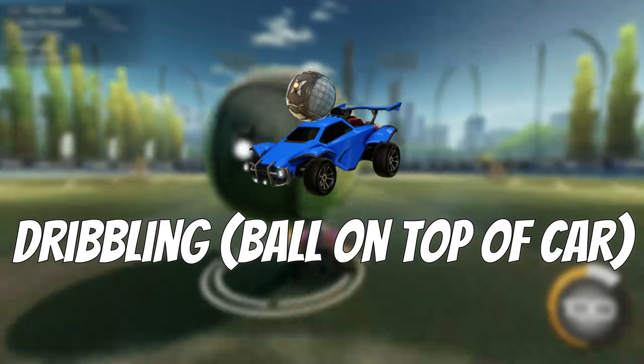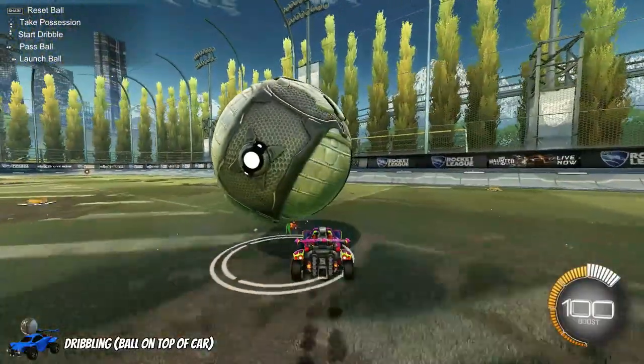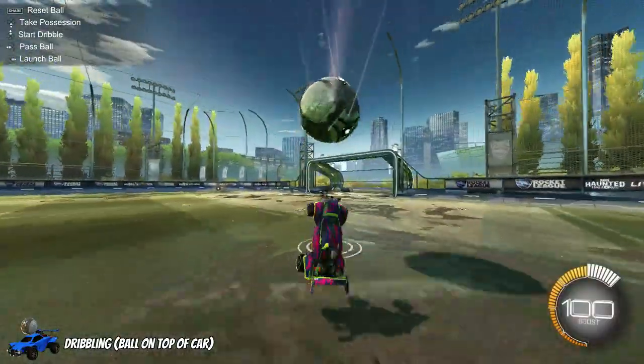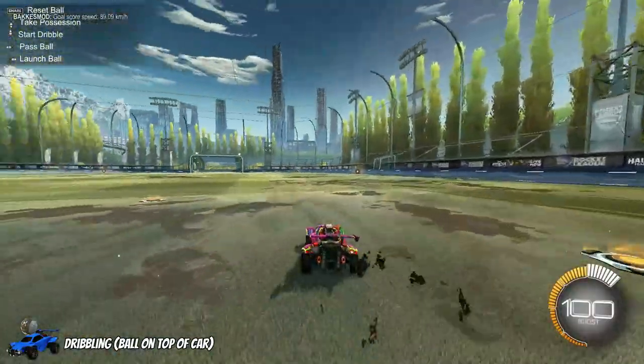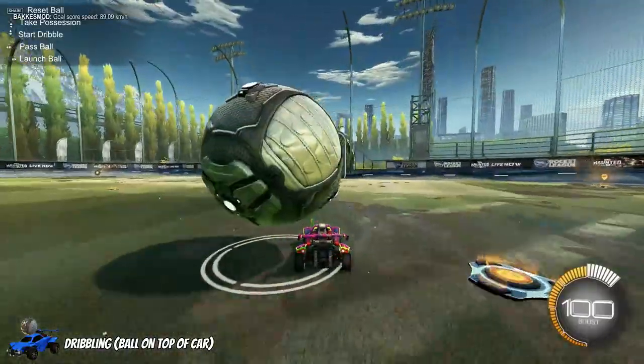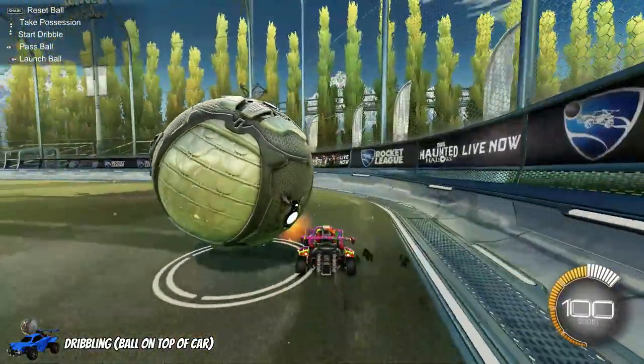First up on the list is dribbling with the ball on your car. As the name suggests, it's dribbling with the ball off the ground and on your car, whether that's towards the front of your car or towards the back. The main purpose of dribbling the ball on your car is to execute a flick, or if you're down by one goal with zero seconds left on the clock and trying to get it into your opponent's goal.